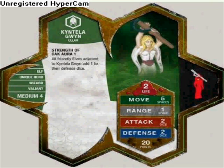That is until Wave 8. She has Strength of Oak aura, and any adjacent friendly elves will get one more defense as long as she is adjacent to them. 2 lives, 5 move, 1 range, 2 attack, 2 defense, 20 points. So if you want to spend 20 points to get an extra defense bonus because you're using other elves, that's not too bad of an idea.